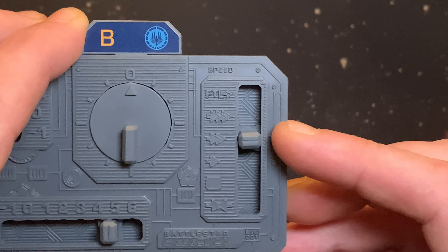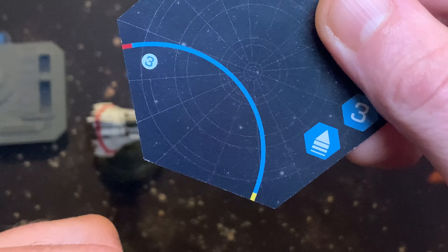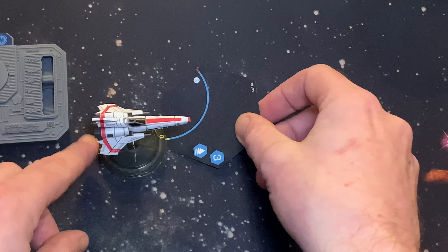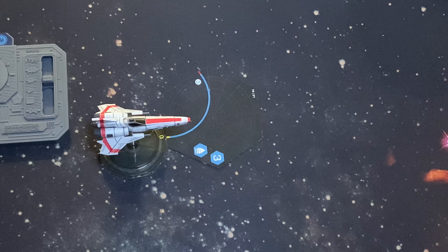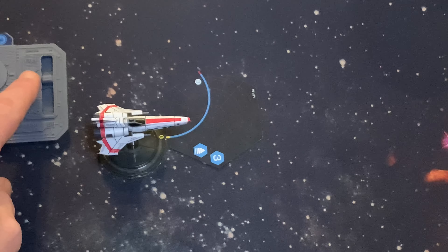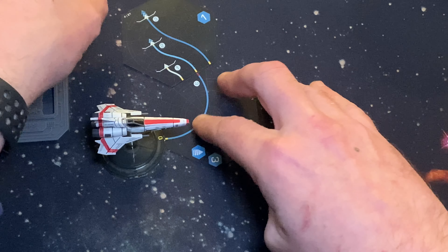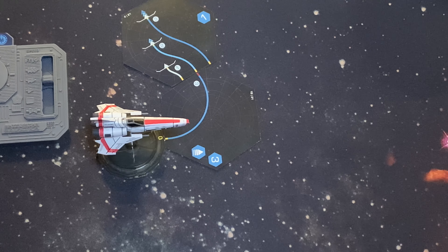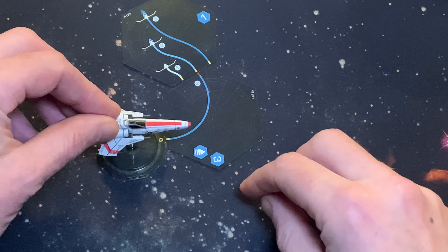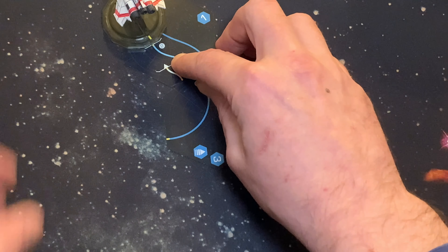Place the chosen maneuver cards as you intend to fly — put the yellow start point of the speed you are traveling on the forward arrow of the ship's base. Then follow the flight plan so that the rear number one on the base is placed at the end arrow. They're squared off so they should fit together nicely. Now slide the maneuver cards out of the way and put them back in the deck to be used again.